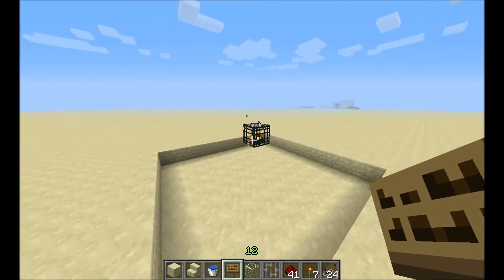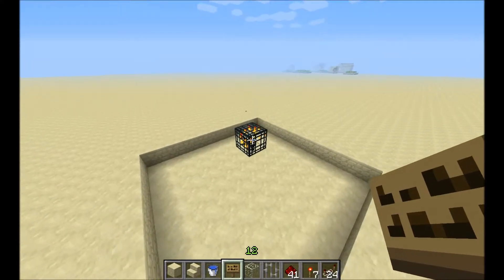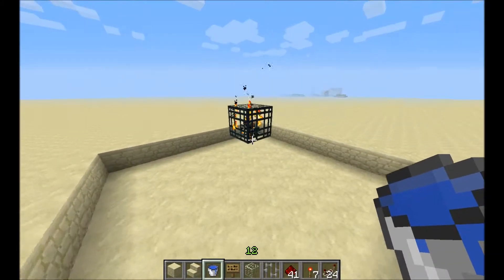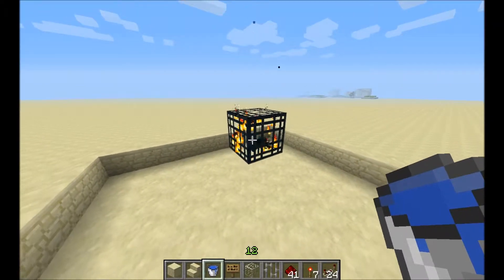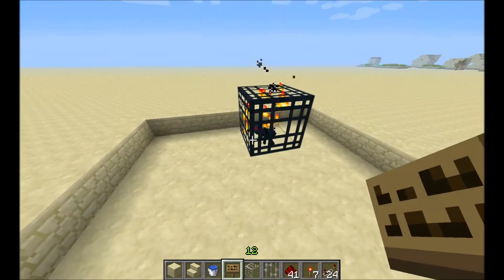Hello and welcome to Redstone Tutorials with Sirian. Today I am going to show you how to make a cave spider experience farm where you only have to hit the cave spider once with no weapons to get the experience and kill the mob.